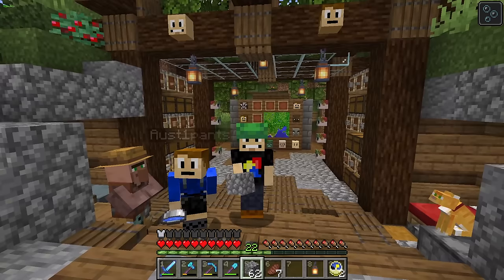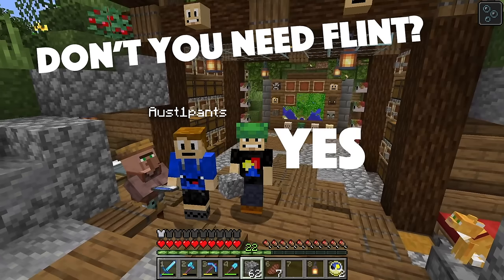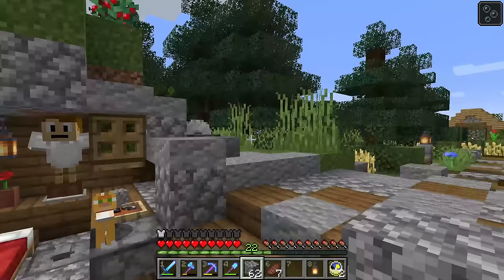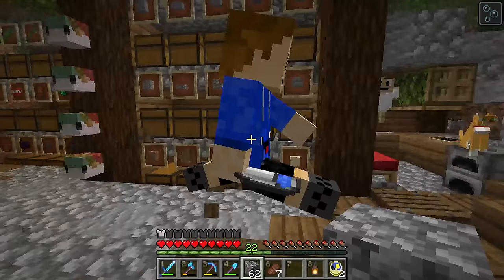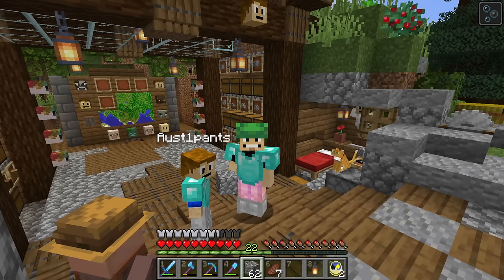We're going to build tunnels to each of our portals. Wait, don't you need flint to make a portal? Yes, you need flint and steel — you need iron and flint. You get flint from gravel and then use iron to make it. Yes, let's get all dressed for our adventure to the Nether!